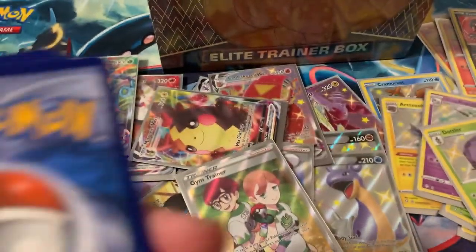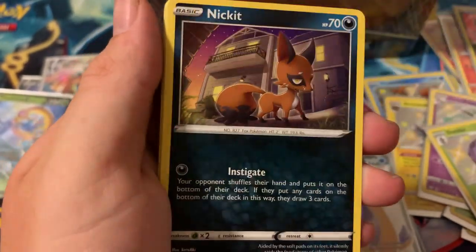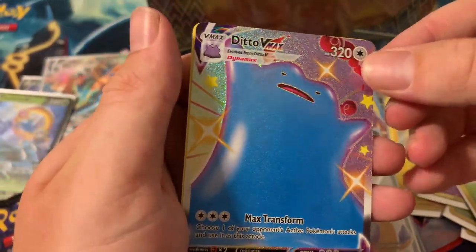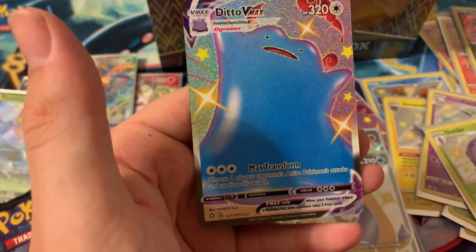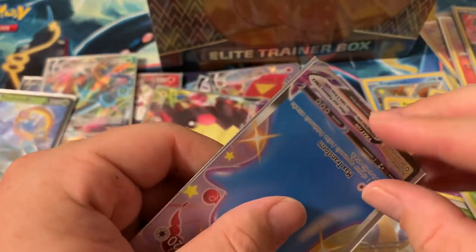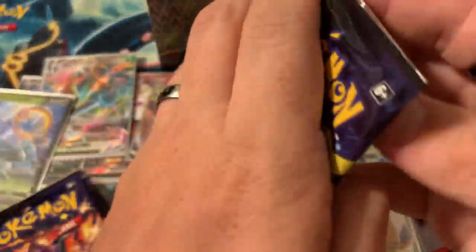Code card for you guys — water energy. Thwacky, Shield, Eldegoss, Shinx, Nickit, Rowlet, Tripinch, Floatzel — let's go, Ditto V Max shiny! And a Volcanion — look at how big and blue he is! Such an amazing card. Ditto V Max shiny — I love it, he's so freaking cool! This is so much fun.